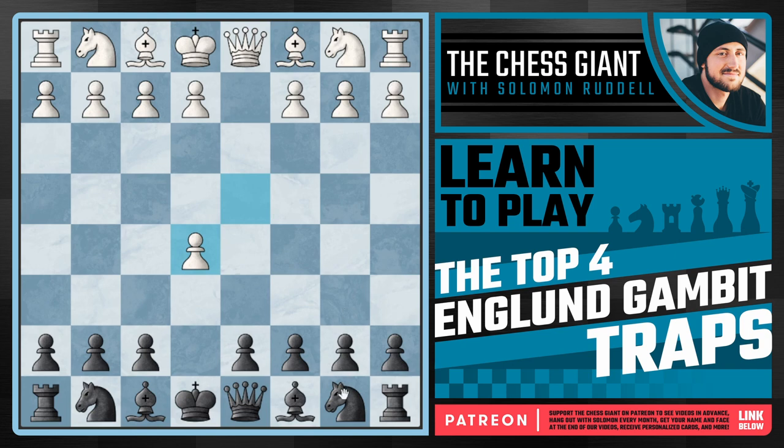Most of the time England Gambit players continue with knight c6 and queen e7 — more on that in a moment — but we can also play bishop c5. This is particularly useful in online chess. We've seen Eric Rosen play this move all the time. You're probably wondering: why am I saying online chess and not just chess in general?